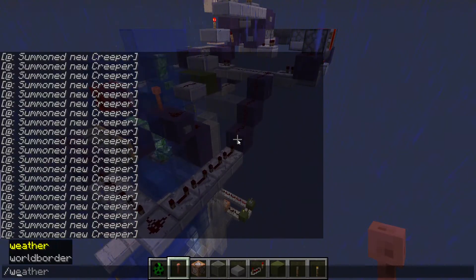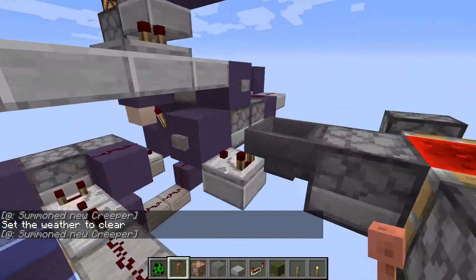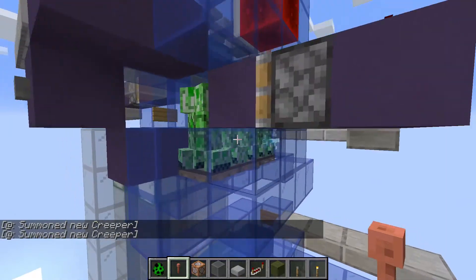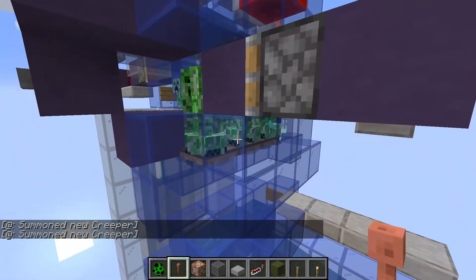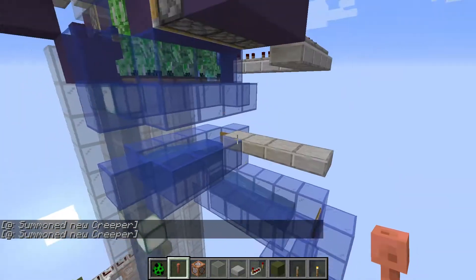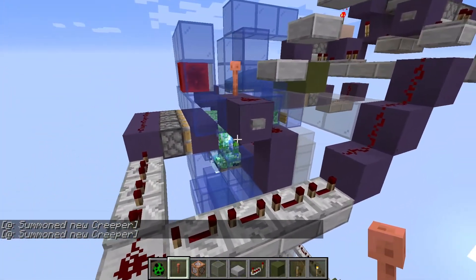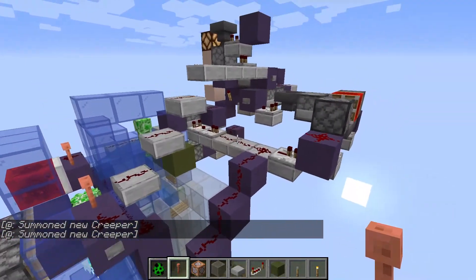So we'll go to clear weather now and watch the counter — it's now down to two. One downside is that you wind up with this holding tank of some charged and some uncharged creepers. You can't drop them down because you'll pollute your charged creepers with uncharged ones, but you can't leave them there because they'll tie up your mob cap and your farm will be less productive.